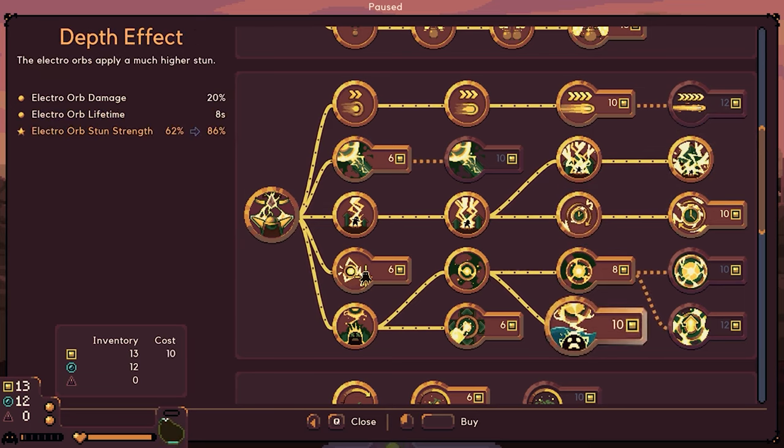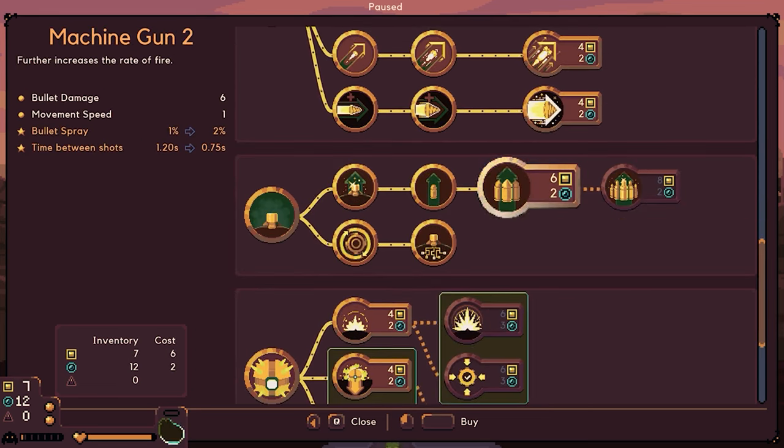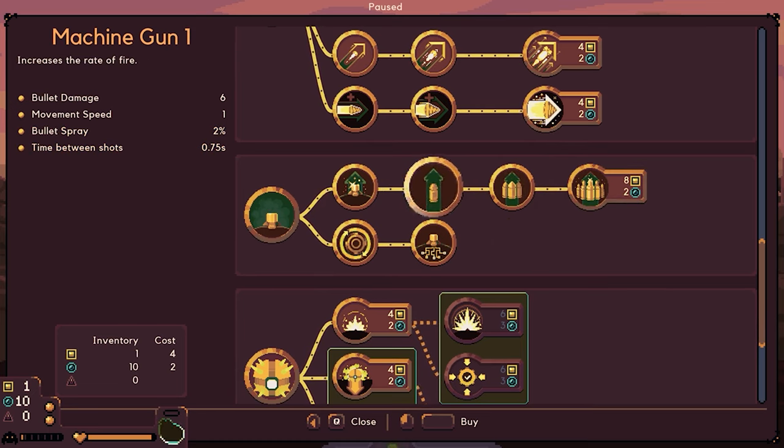And then we'll go ahead and upgrade. Probably strengthen an existing orb — shoots it again and grows its size. We'll save that one so we can double shoot. We'll probably increase the machine gun bullet. Let's go ahead and do that so it can start shooting a little bit quicker.